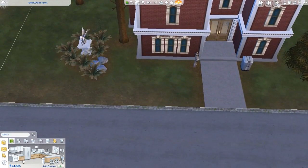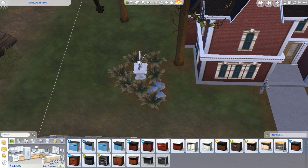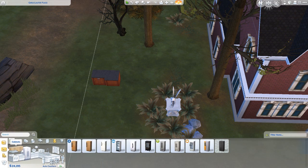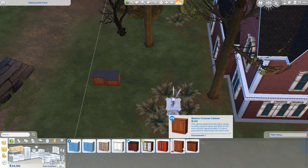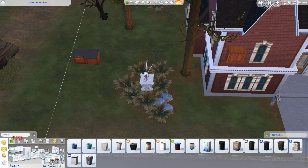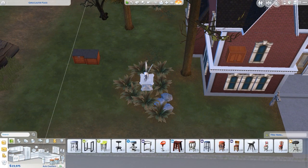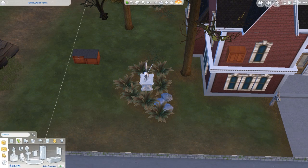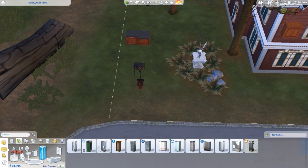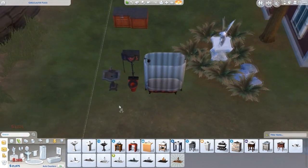Now let's go into build and buy mode. You get one new counter, one new upper cabinet — so only three new things in the kitchen. I had auto counters on, that's why they appeared automatically. For bathrooms you get a new toilet, a new shower-tub combination, and a new type of sink.